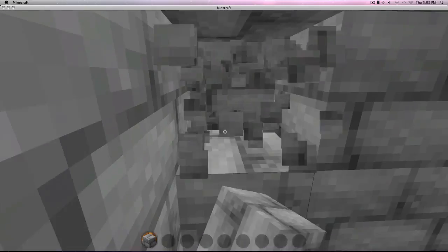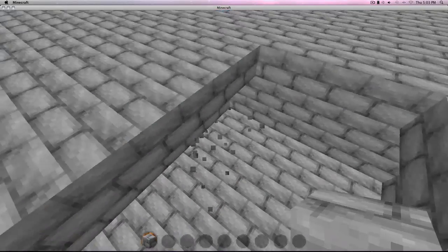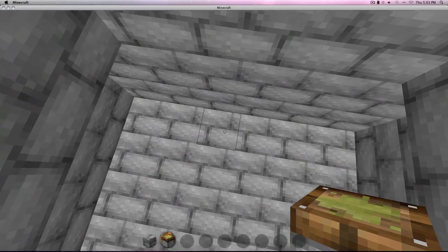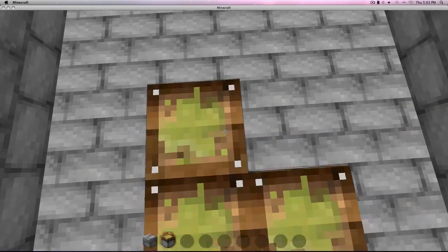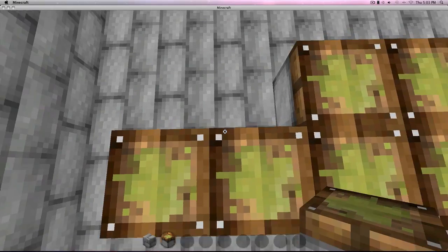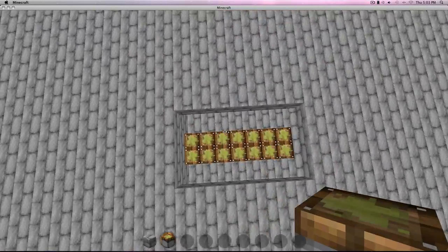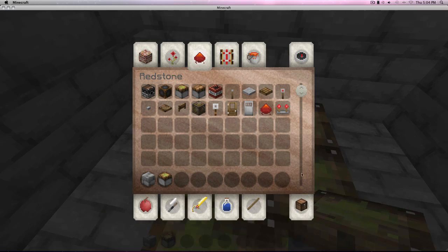Just not too high. So now that's done, you want to grab your pistons and just go ahead and lay them down like this, across. It should look like this — one side without the walls dug out, and the rest of the walls dug out.